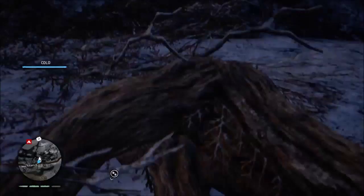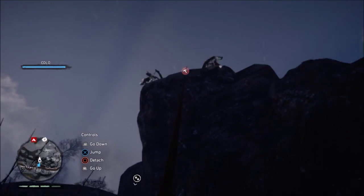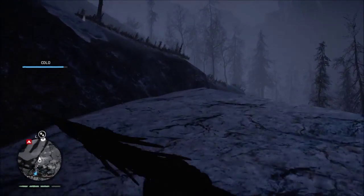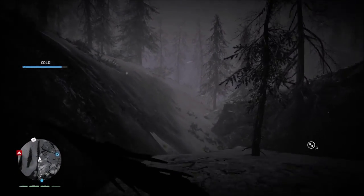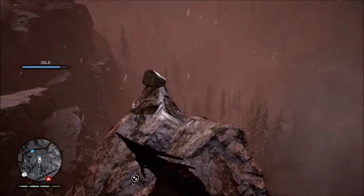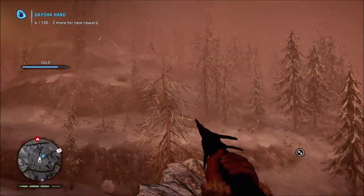Up here there's another grapple hook — but first let me light my spear. We'll grapple all the way up to the top. Going to do this as stealthily as possible — the less damage we take the better, and some outposts give rewards for taking the stealth approach. There's a bracelet up there — we'll quickly go and grab that. On the map these little blue things are the bracelets, like little secrets you can find. They glow which is nice, though they're in very precarious positions. Got a Daisha hand — another one, which is nice.